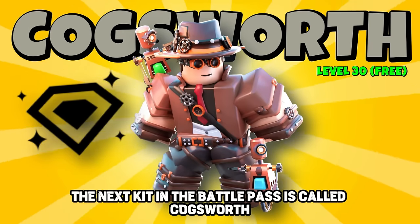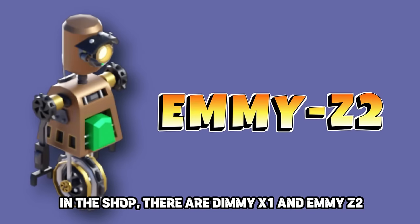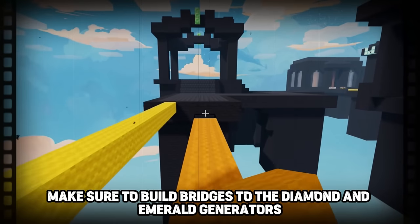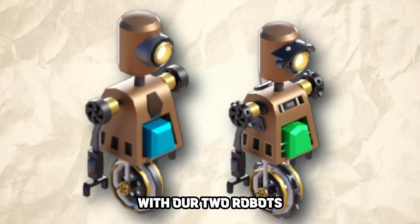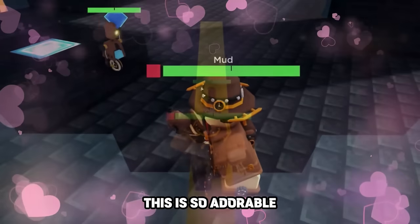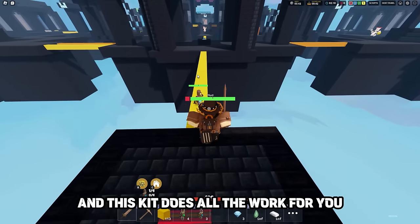The next kit in the battle pass is called Cogsworth. This is a free kit for all players, plus it's economy class. In the shop, there are two robots: DemiX1 costs 80 iron and MEZ2 costs 2 emeralds — you can only hold 4 of each at a time. When playing as this kit, build bridges to the diamond and emerald generators. The Demi robots collect diamonds, while the ME robots collect emeralds, following your bridge to the gens and bringing loot all the way back to your team crate.